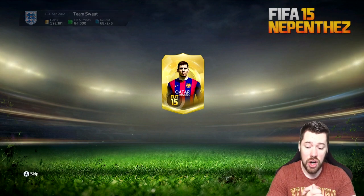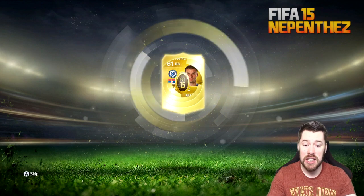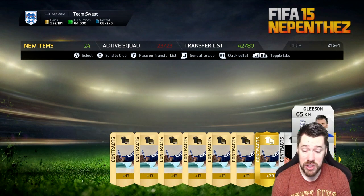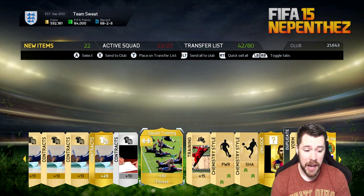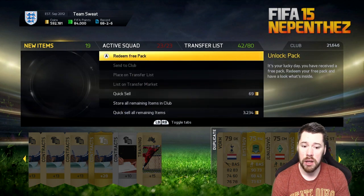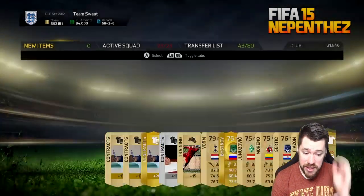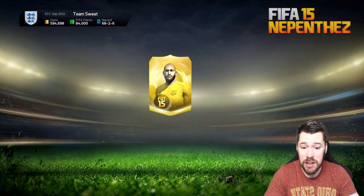Last pack — Messi on the pack, Messi in the pack. Ivanovic. I mean, it's not bad, but I don't even think I got an 82-rated player or higher here. We get a free pack — that's what I'm talking about. But yeah, I literally think the highest rated player we got was an 81. That's crazy — 81-rated as the highest. That's unbelievable.